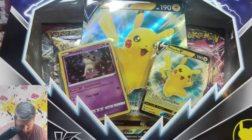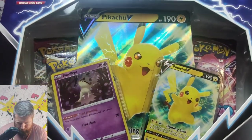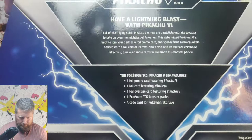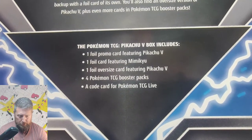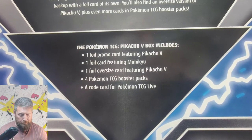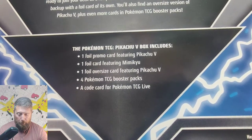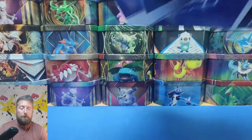As you can see, it's got two lovely promo cards — the Pikachu V and Mew, and that looks absolutely awesome. We've got the giant jumbo Pikachu V card, and four booster packs. Two of the booster packs are Fusion Strike and the other two are Brilliant Stars. I'm hoping to pull Charizard today. The Pikachu V box includes one foil promo card featuring Pikachu V, one foil card featuring Mew, one foil oversize card featuring Pikachu V, four booster packs, and a code card for the Pokémon TCG Live game.